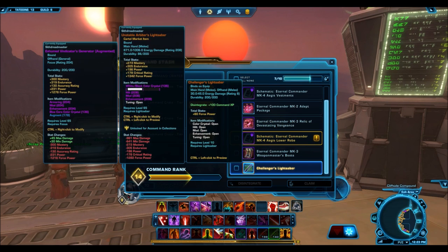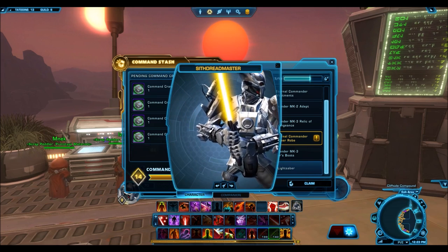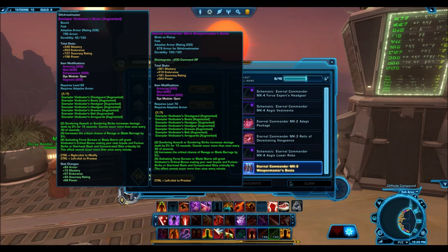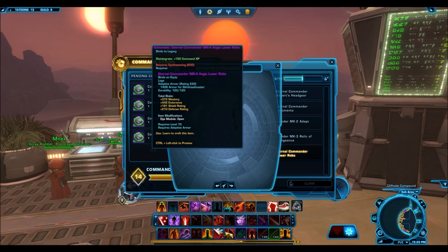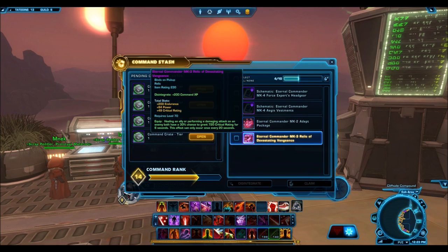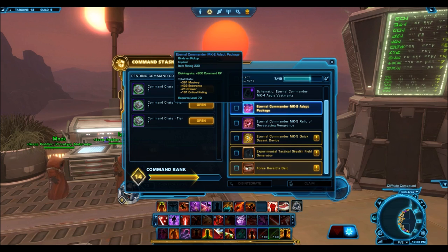Oh yes, this is seponis. Cool. So that's my first seponis piece. I got it actually relatively quickly considering there's a ton of people that have said they've opened 40 plus of these and not gotten a single one. So I'll claim that before I accidentally disintegrate it. That's what I've seen some other people do accidentally - they just disintegrate it. So I'm gonna claim what I need to make sure I claim. I don't wanna screw up. That's something I would probably do - get a really good seponis piece and accidentally disintegrate it.